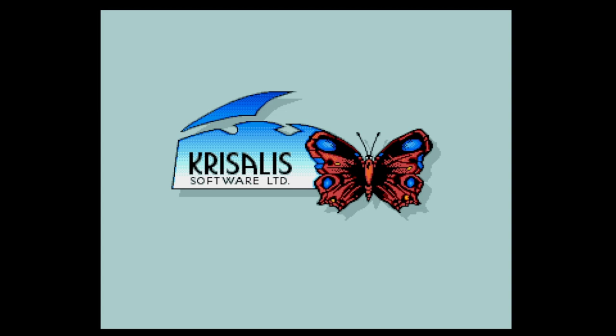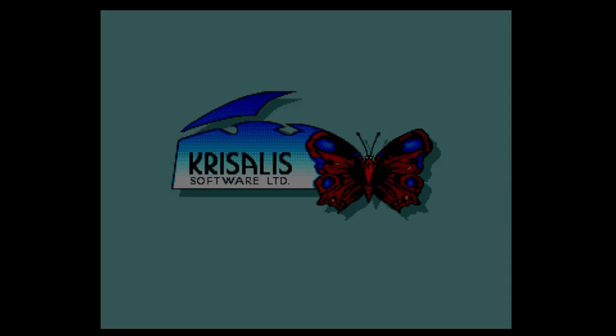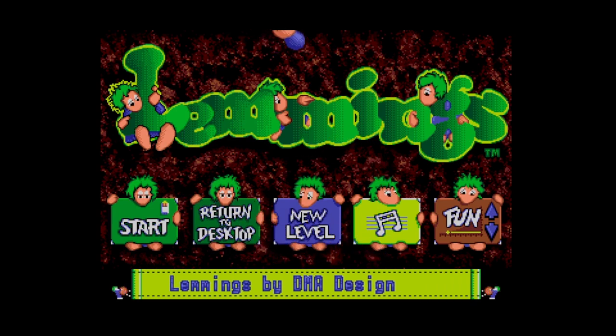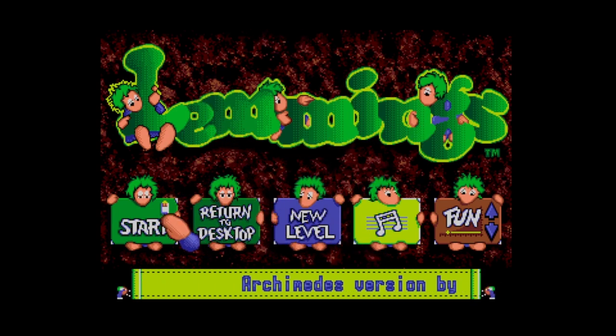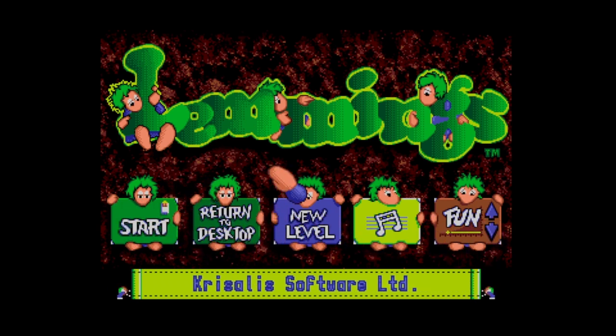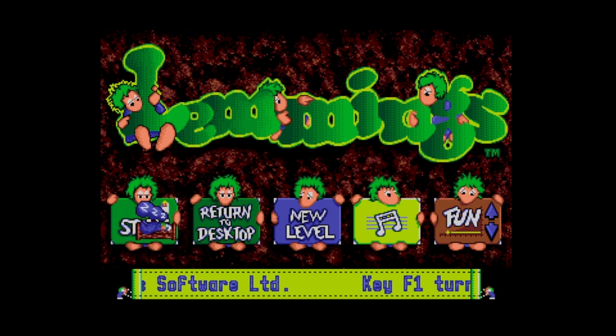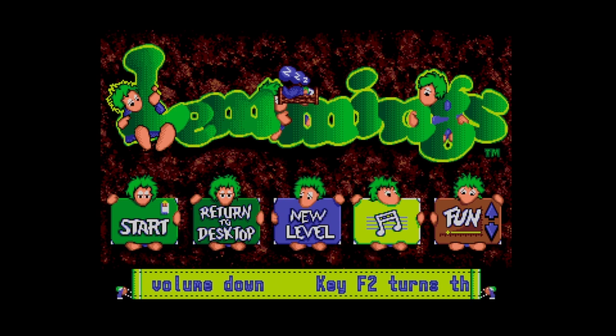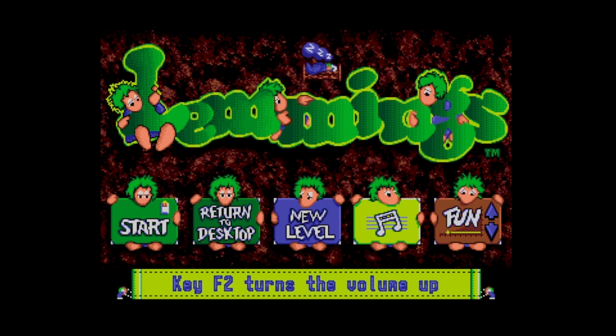So let's have a look at Lemmings on this system. As you can see, this is by Chrysalis Software — you can see the butterfly logo. This is an accurate representation of the floppy drive loading speed. This is Lemmings by DMA Design. The title screen looks slightly different from the Amiga, but pretty much the same. Let's start the game — this is a mouse-driven game.